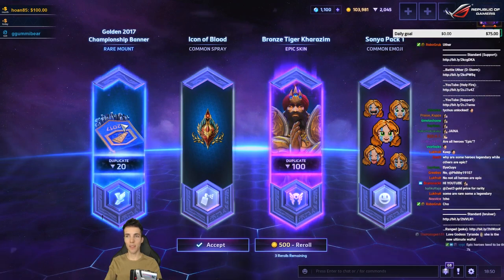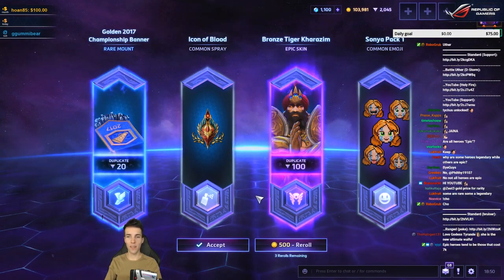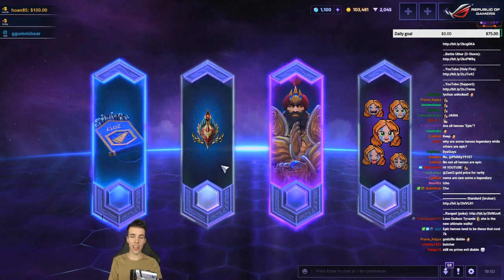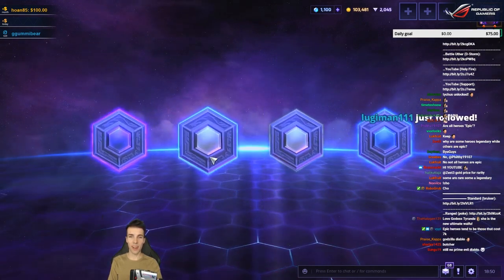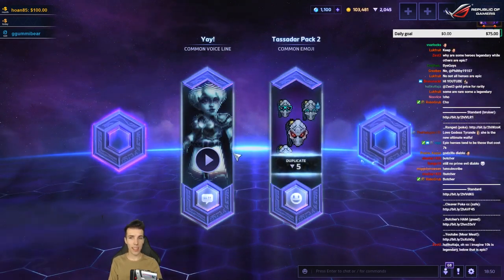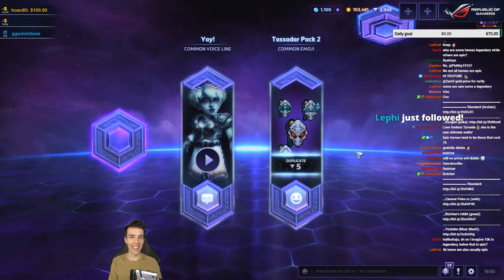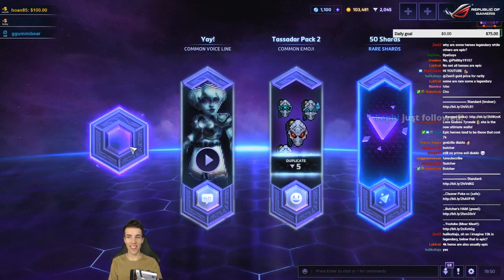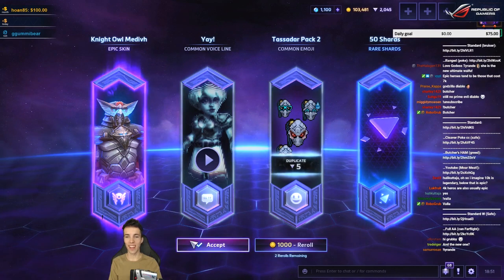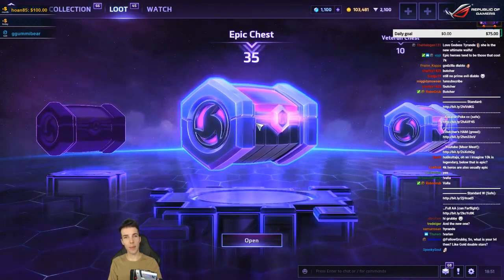Golden 2017 Championship Banner rare mount — decent value, it could be better. I'll try. I'm holding out for an improvement — same value: one rare, one epic. But let's see if there's something I didn't have yet. Oh that's good, nice — that's a great improvement. I'll take it.